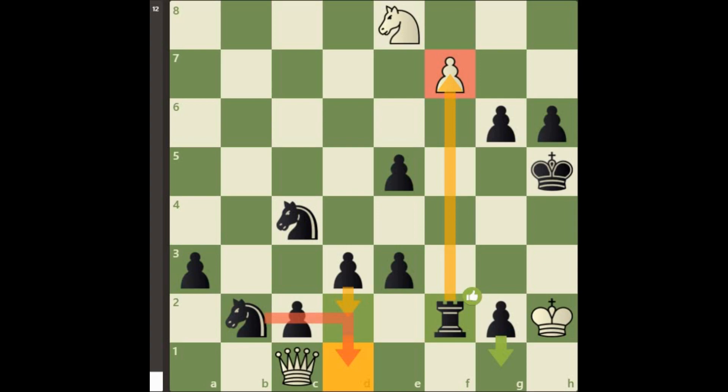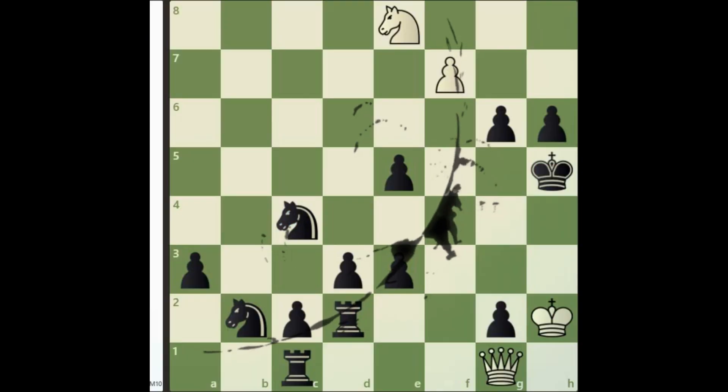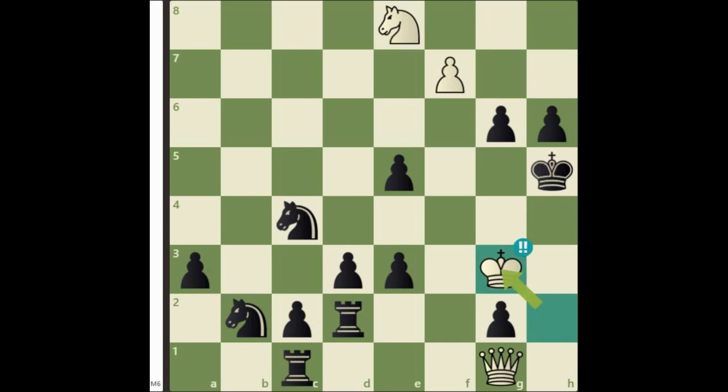Hence instead of taking the rook, we have to find a brilliant move. And the brilliant move is king g3. With this move, white is sacrificing his queen. Here black is being forced to accept the queen sacrifice. If black plays any random move, then there is a forcing checkmate for white in just 3 moves. Thus black should accept the queen sacrifice. After rook takes queen, we arrive at a peculiar position.